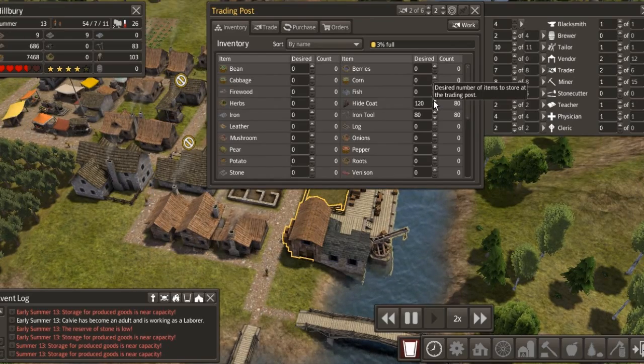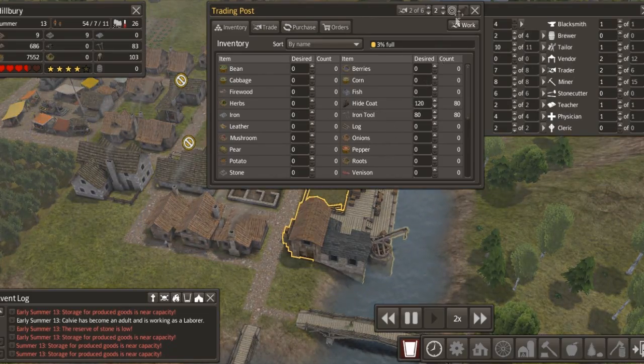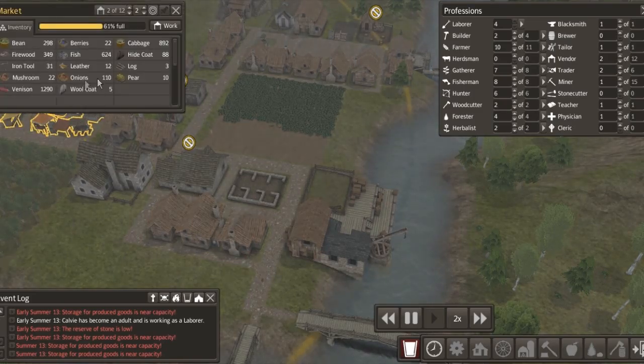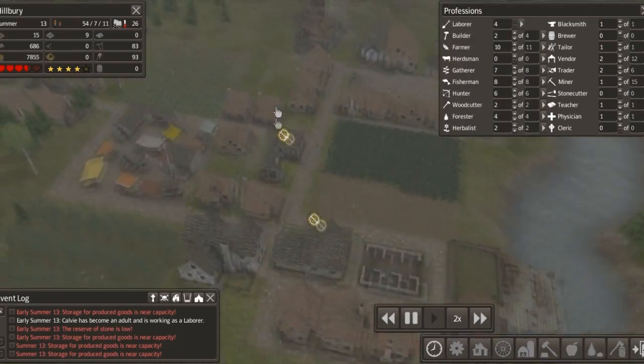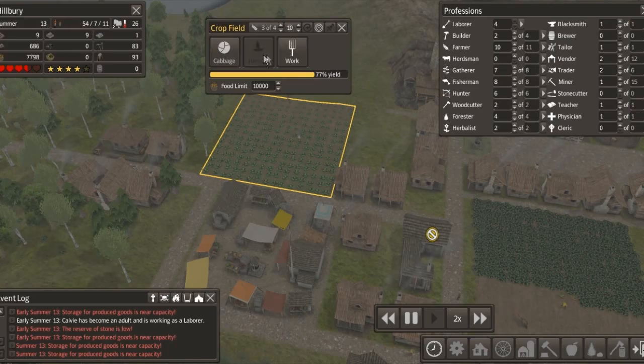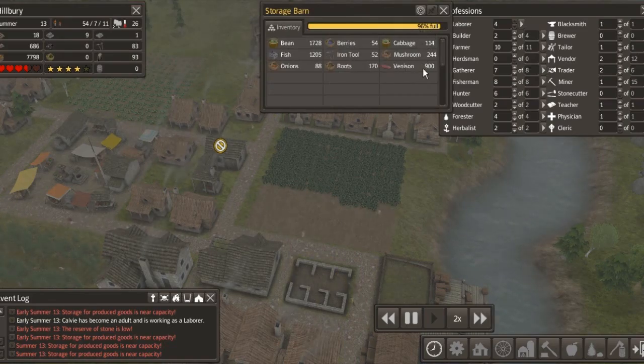Our gatherers have been dropping off as well unfortunately. No trade coming in just yet. How's our fishing dock doing? They're going good. Our hunting cabin: a thousand last season, 400 so far - plenty of food now to be going around. That's why gatherers have been getting venison as well.